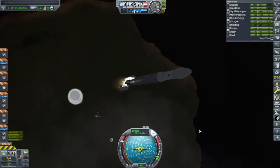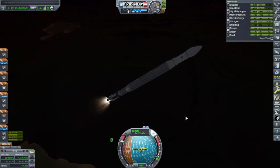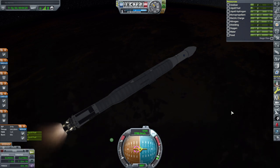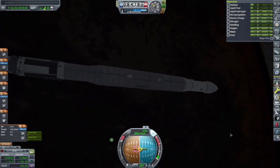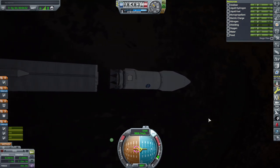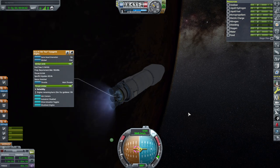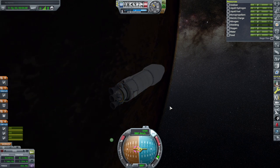Booster separation. This launch system can carry much more than what we are carrying right now. Last part of the burn — it has plenty of fuel left, but we're not going to use it for our purposes here. Separation and ignition of these three cryogenic engines. I opted for three just so that I had a center node, and it also cut down on burn times so that I didn't have to have high quality on every single one of them. We are in orbit.